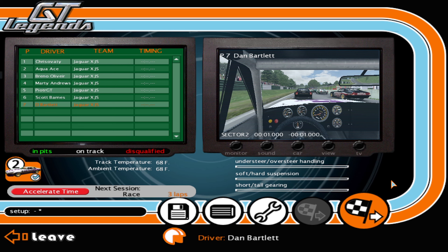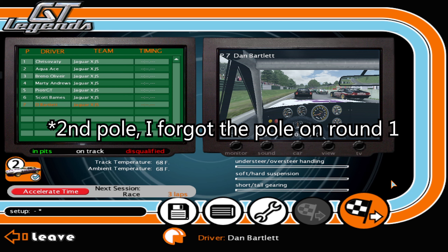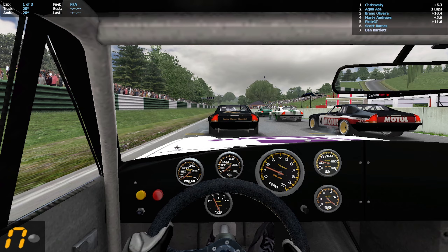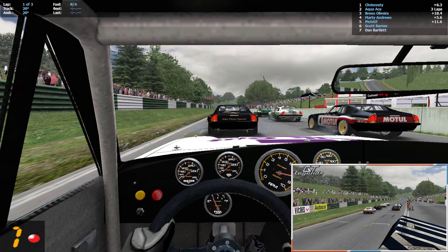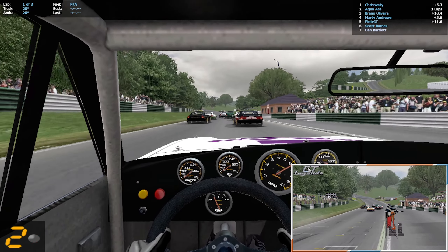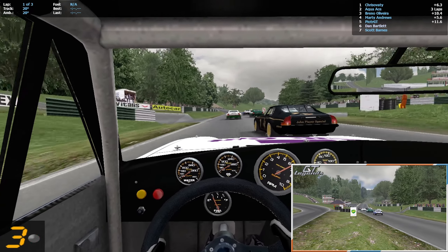Here we are for the final race — someone is going to come out of here a champion, but it won't be me as I'm nowhere near the points lead. Chris Avati gets their debut pole position in their first championship, Aqua Ace alongside on row one, Breno Oliveira and Marty Andrews on row two, PJT and Scott Barnes on row three, and I'm starting at the back as always. Lights on and off we go.